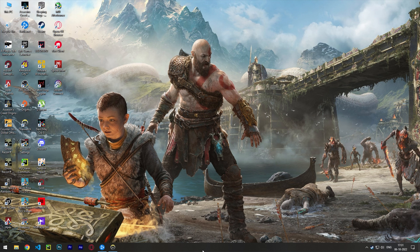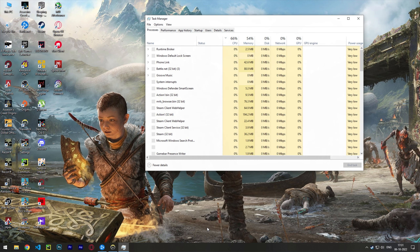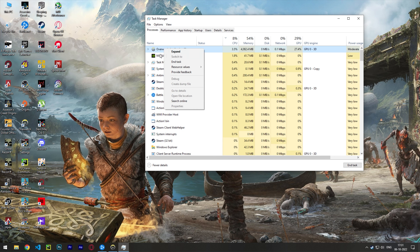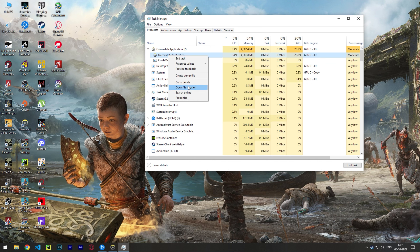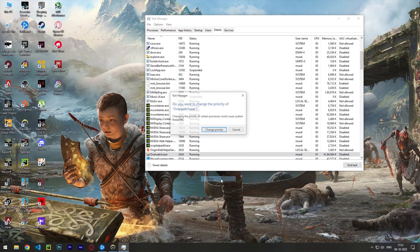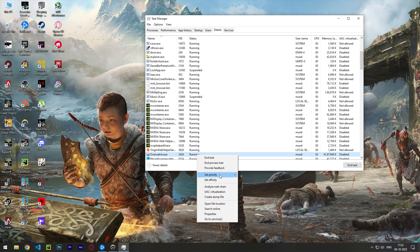Alongside all the driver updates and changing the in-game settings, you can also adjust Overwatch 2's priority through the task manager. This will be especially helpful for players who are running Overwatch 2 with lower-tier CPUs. To change Overwatch 2's priority level, launch Overwatch 2, open the task manager, and navigate to details. Locate Overwatch2.exe, right-click on it, choose set priority, and set it to high. Setting it to real-time usually causes crashes since it pushes the CPU a bit too far.